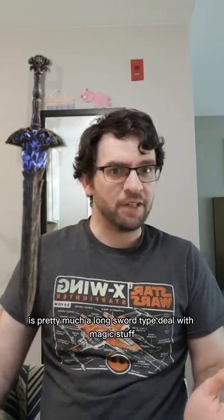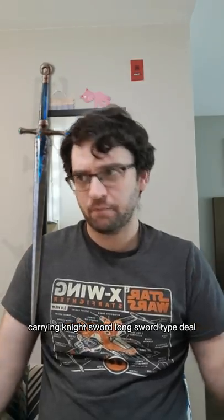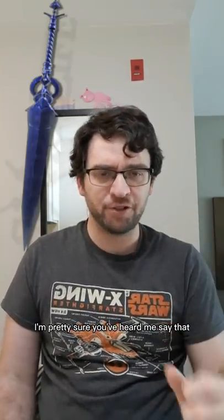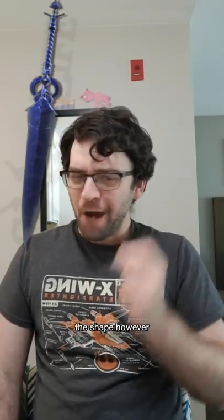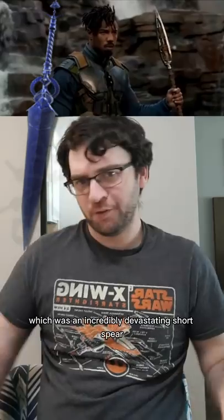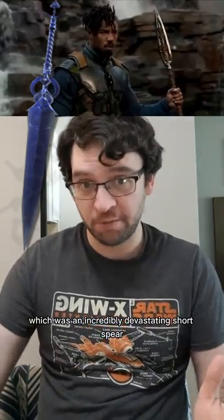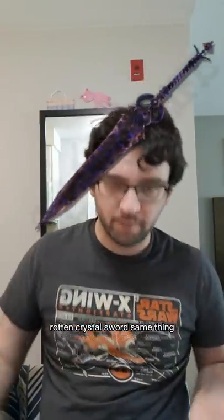Lazuli glintstone sword is pretty much a long sword type deal with magic stuff. Carrion knight sword — long sword type deal. The crystal sword — I'm pretty sure you've heard me say that crystal is pretty brittle, and yeah, it's brittle. The shape, however, kind of reminds me of an African iklwa, which was an incredibly devastating short spear. So I think this is kind of more that than a straight sword. Rotten crystal sword — same thing.